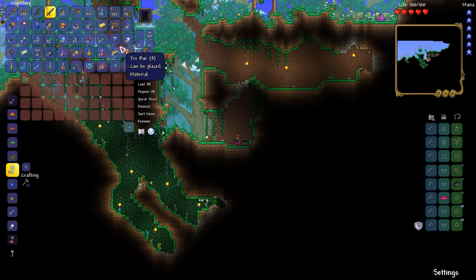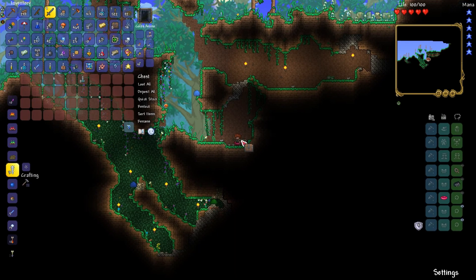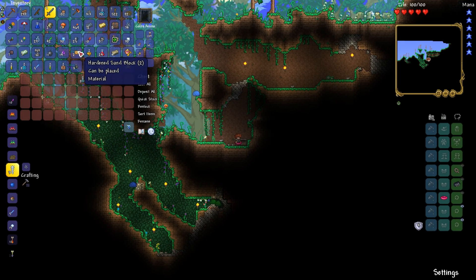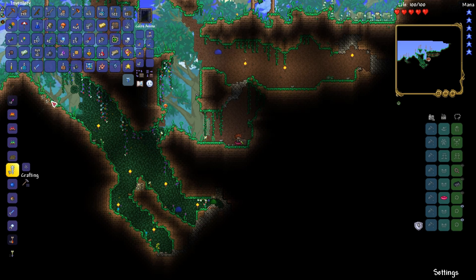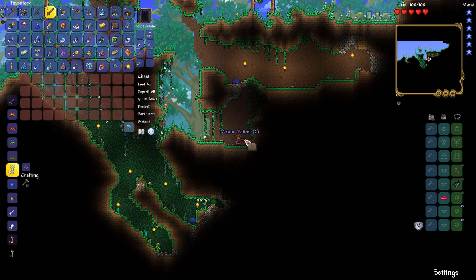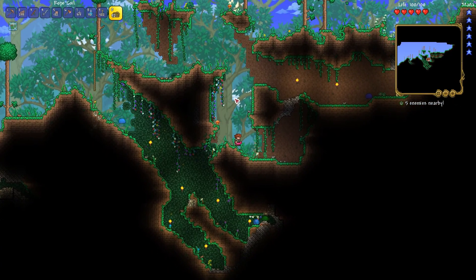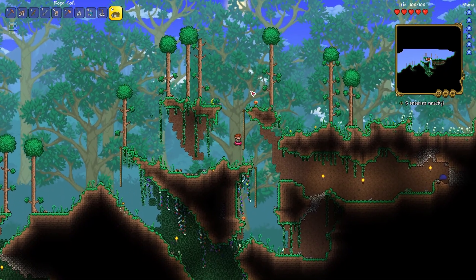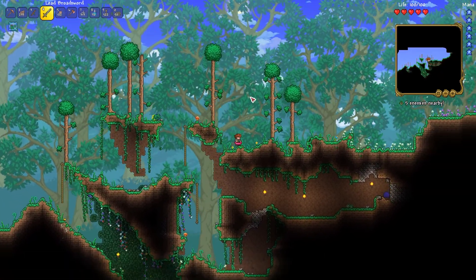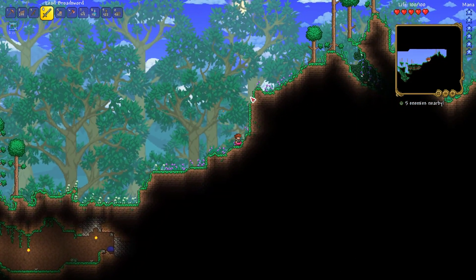I just have a bunch of crap on me. This radar shows the number of enemies nearby. I need to get rid of something. Why do I have an angel statue? I don't know why I have an angel statue on me — maybe it'll be useful, maybe not. I have a really bad hoarding problem in this game. My chest organization system is pretty much non-existent.